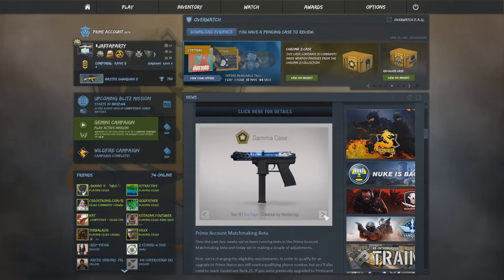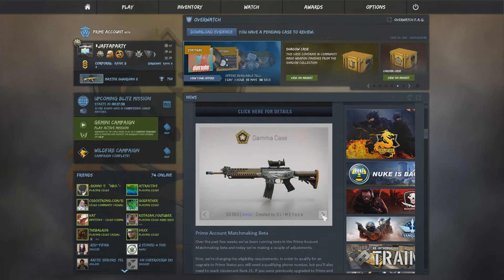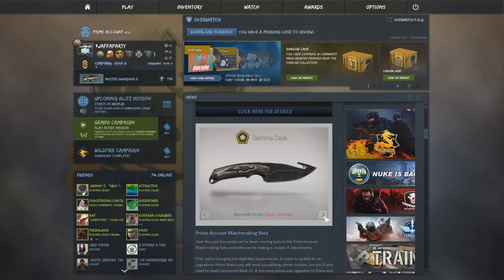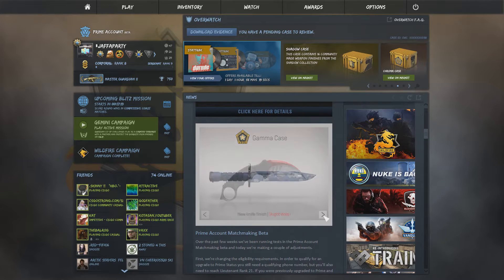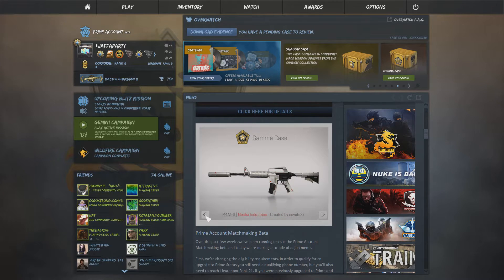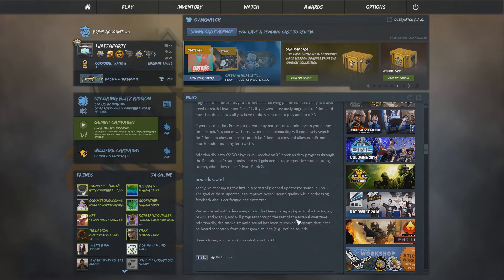MAC-10 Carnivore looks red. Tec-9 Ice Cap - the blue and white looks fancy, I quite like that. And the SG Aerial. Along with a lot of new knife finishes: there's the Lore knife finish which is beautiful - have you seen that? It's like the Dragon Lore but a knife. I'd really want this but it's hella expensive I'm guessing. Next is the Black Laminate, Autotronic, Brightwater, Freehand, and Gamma Doppler knife finishes.